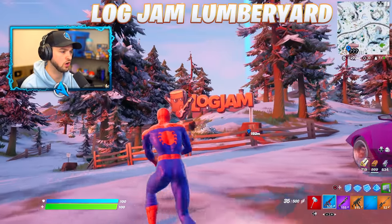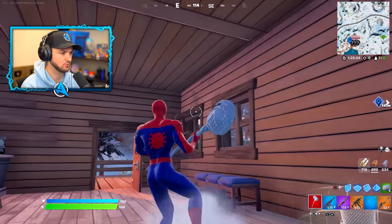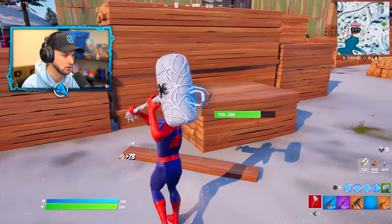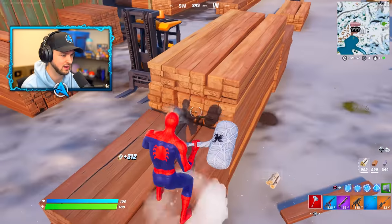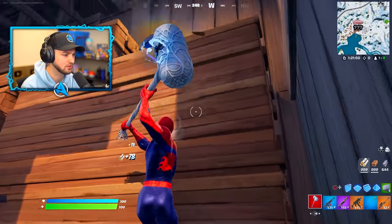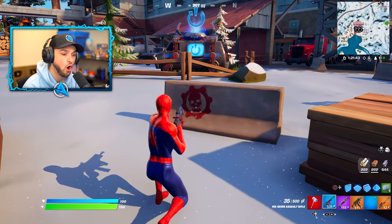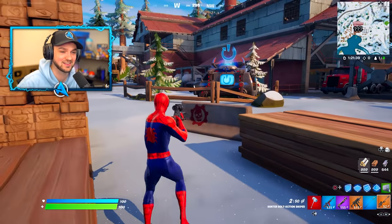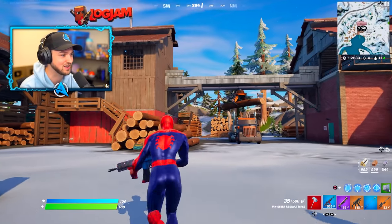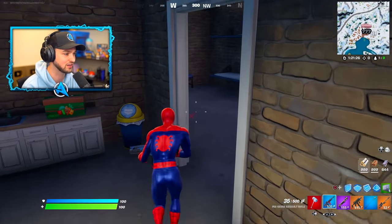Welcome everyone to Log Jam Lumberyard - it's located in the top left-hand corner of the Fortnite map and we'll find lots of lumber here. This is going to be fantastic for harvesting. New wood slabs! There's enough wood for 5,000 players. Gears of War Easter egg - that is not a coincidence, that is the Gears of War game logo right there. We are getting a Gears of War collab, and we actually saw the skins in the Chapter 3 trailer as well.